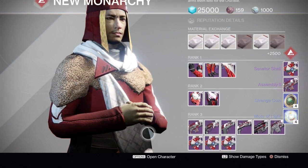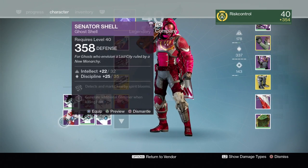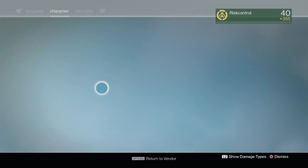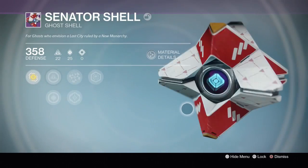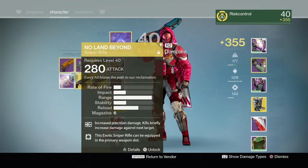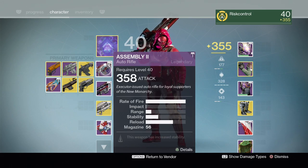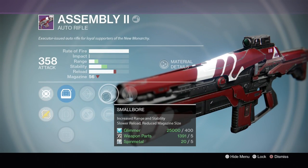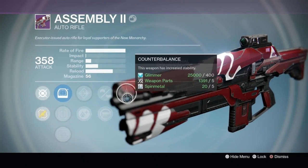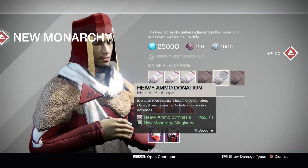We got a ghost shell - nice! It definitely increases light level, 355. Looks really nice. We also got the auto rifle at 350, also increases light level. It has counterbalance, small bore - it's okay. We're gonna keep it for him.